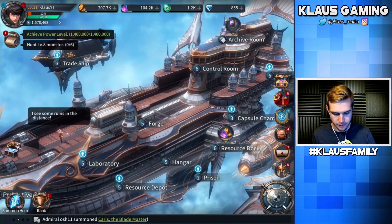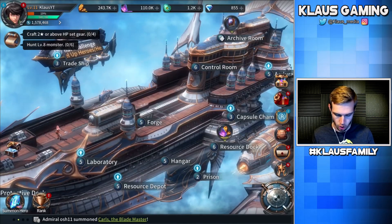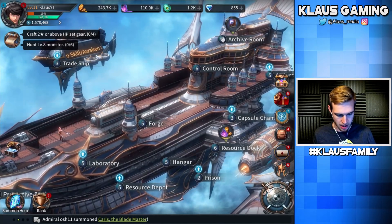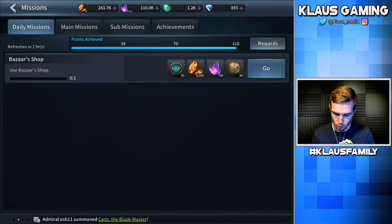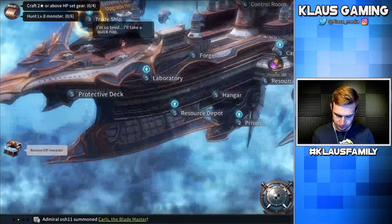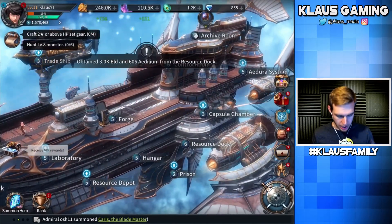Now I'm going to check the top left-hand corner — it's kind of like a tutorial. I've been trying to achieve as much as I can and it keeps giving you more and more stuff to do, and as you do them you get rewarded. Achieve power level 1.4 million — cool, that's pretty solid. I'll click the scroll to gain some rewards.